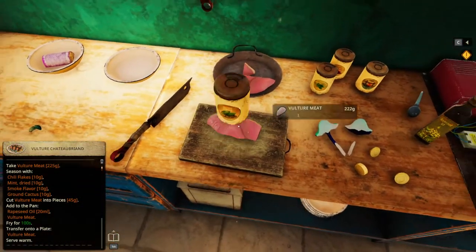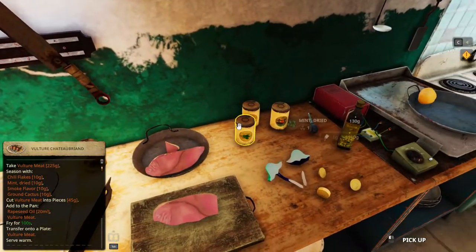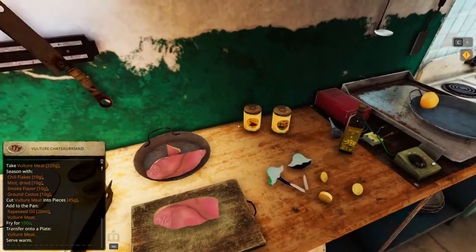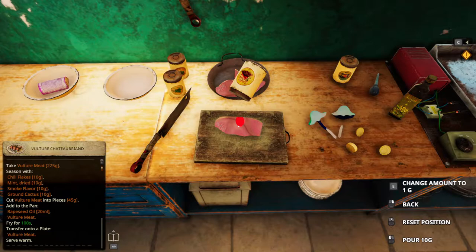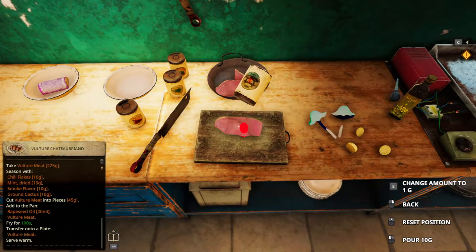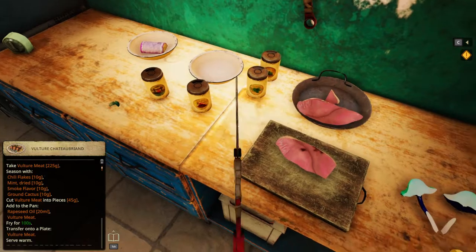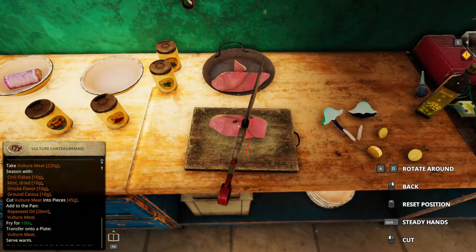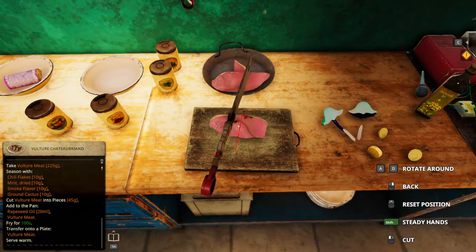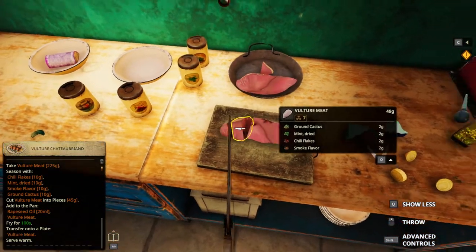We're going to add ground cactus, 10 grams. Mint, 10 grams. Chili flakes, 10 grams. Smoke flavor, 10 grams. There we go. Now we need to cut this into 45-gram pieces, and that is 5 pieces. Is that good? 45, 40, 46, 49, 42. Wonderful.